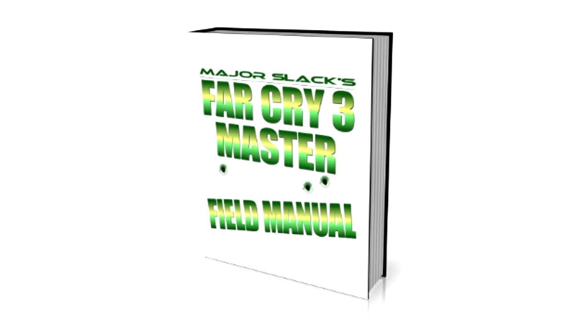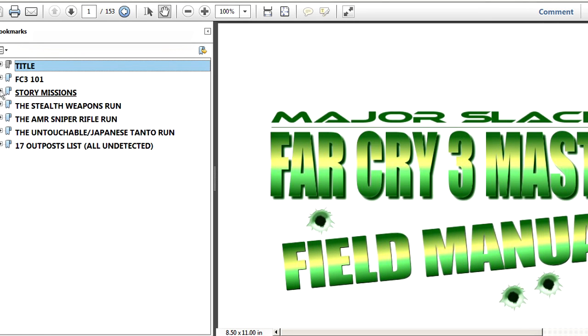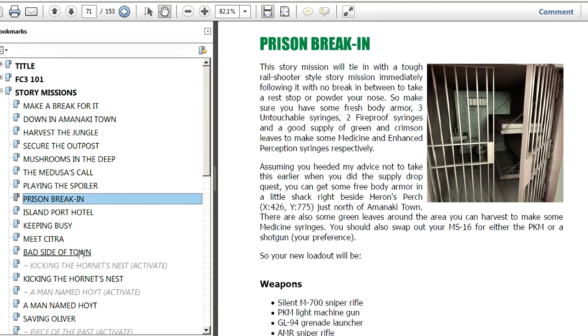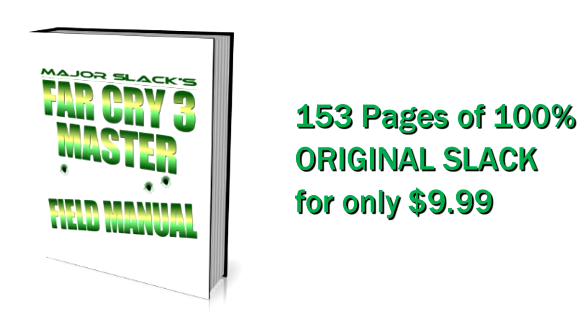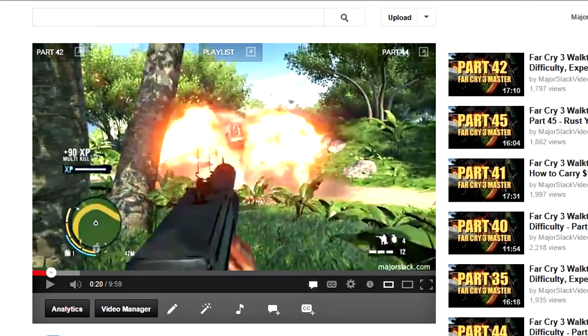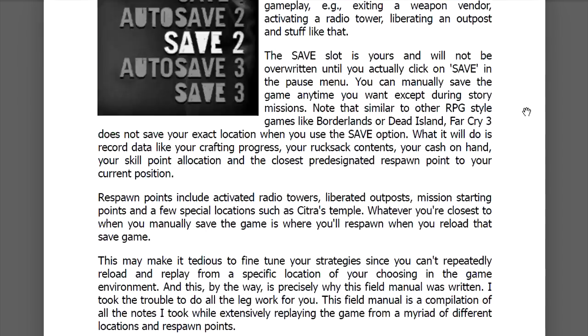Hey guys, you can get this entire video walkthrough in easy-to-read ebook format. The Far Cry 3 Master Field Manual is a compilation of all the notes I took to create this walkthrough. It is the most complete game plan you can find that will have you beating the game on any difficulty setting, including the new very hard Master difficulty, and you can get this all for only $9.99. Click on the link in the video description to get the Far Cry 3 Master Field Manual free sample.